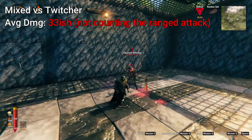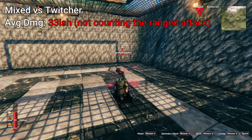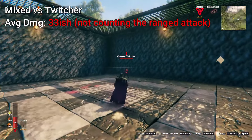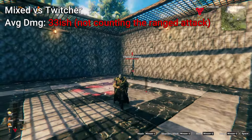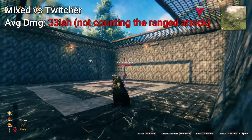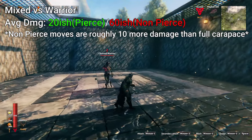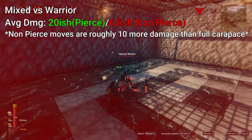So here's a twitcher, pretty general guy we're going to see out there in the Ashlands. Let's see what he hits me for. 4.1 from that stone — I guess that's piercing damage. 35, 31. So we're taking, on average, about 10 more damage than when we were full Carpus from this guy. And yeah, we're going to see the twitchers a lot. So overall, I would say Carpus gives you more protection versus the twitchers versus this mixed armor.